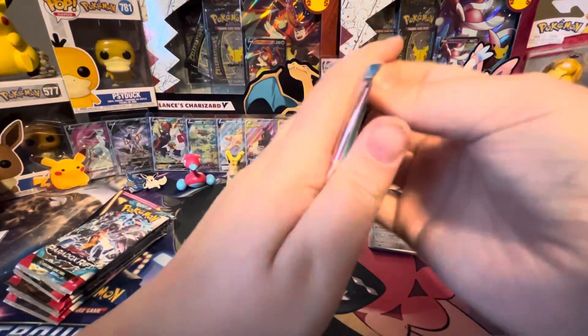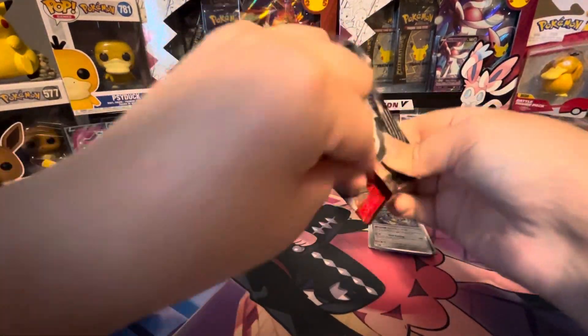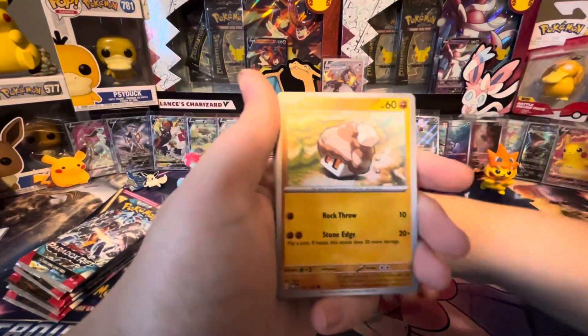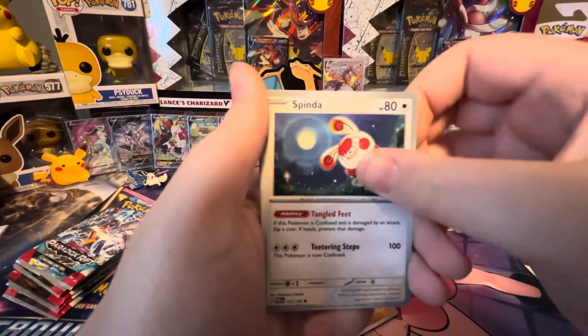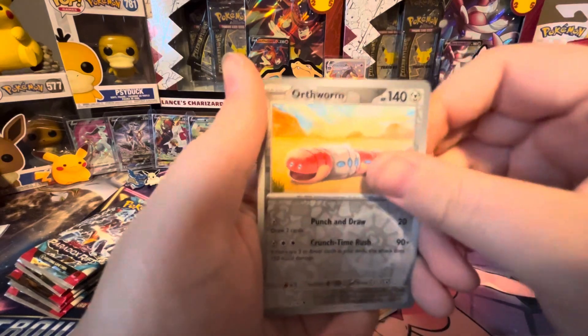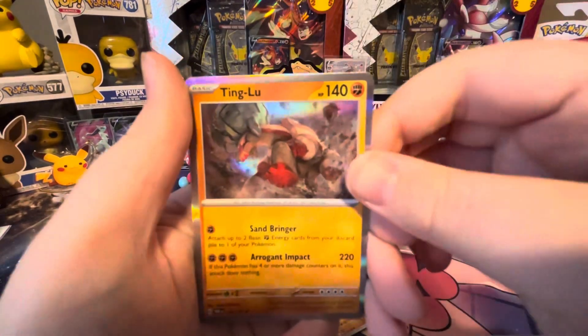Next pack. We got Nimble, Yunmask, Spinda, Chantal, Dozo, Garbodor, Orthworm, Reverse, Curse Duster Reverse, and our Tinglu Hollow.